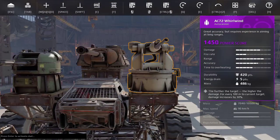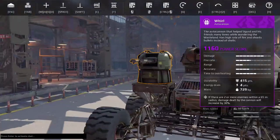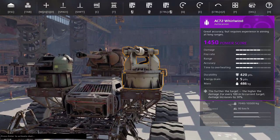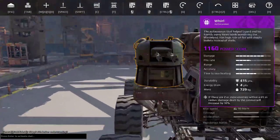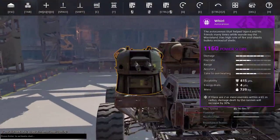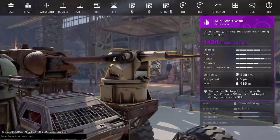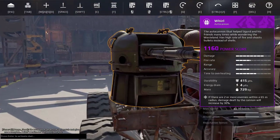In terms of stats compared to the Whirlwind: the Whirlwind has 420 health and this thing has 415. Because this thing is smaller, it has a bit of a health advantage there. This one drains 5 energy, this one drains 4. So with 3 of these you'll be at 12 energy, with the Whirlwind you'll be at 15 — so it definitely has the advantage at that point. But the Whirlwind is only 486 kilograms, while this one is 729.